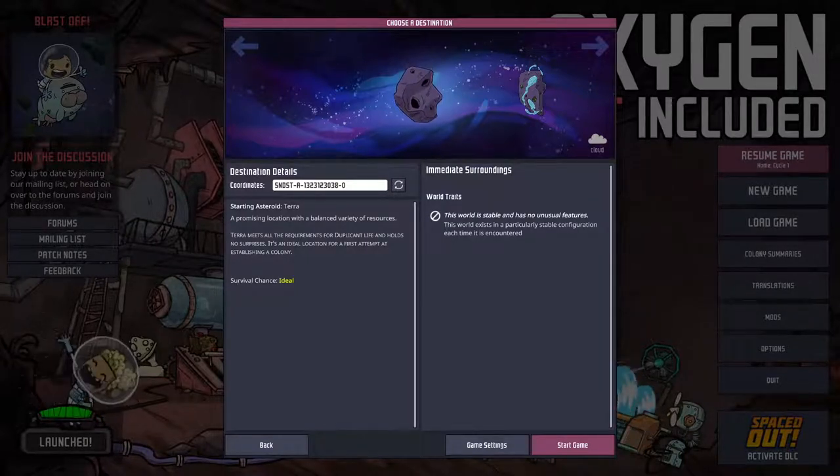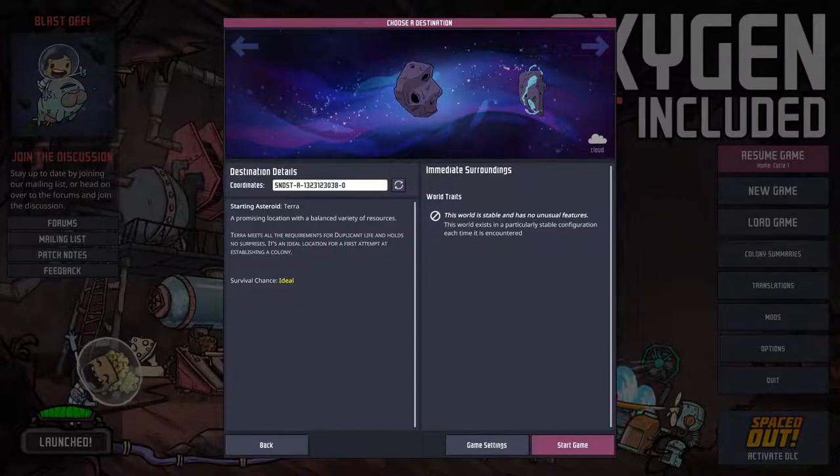Heading straight into the base game or classic sized Spaced Out DLC map selections, there are nine distinct types. Also, some of the maps are the same but with a small twist, so taking that into account reduces this to five main types.